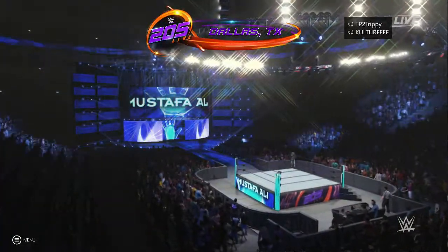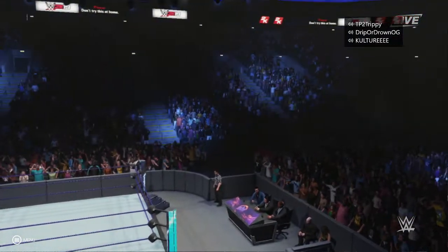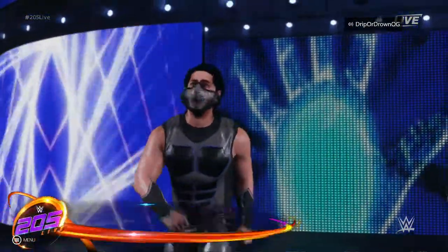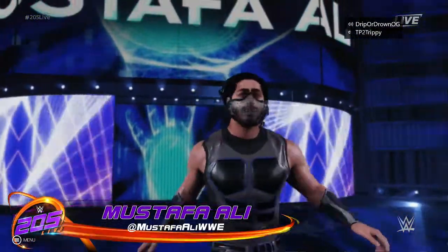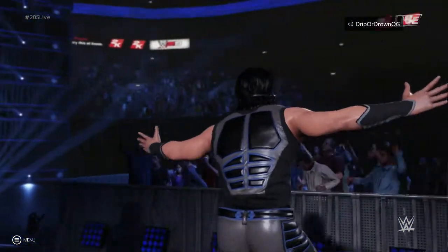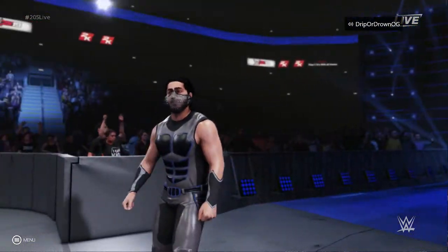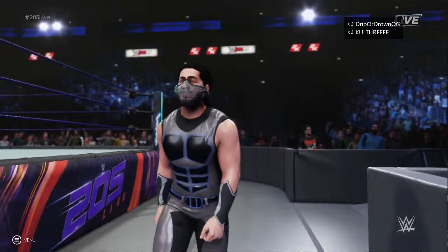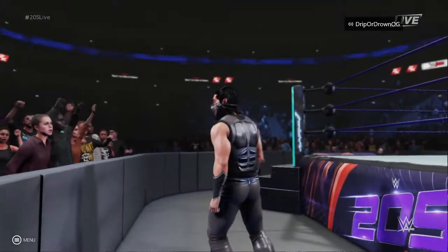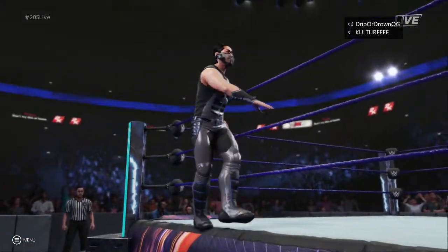What's up guys, it's your boy Dre here back with another video. This is a tutorial on how to get Mustafa Ali's face mask from WrestleMania — he's been wearing it ever since. I don't know why 2K didn't include it on the original character, but you can put this mask on your Mustafa Ali. It's not just a normal attire piece — it actually lights up, which is just amazing.